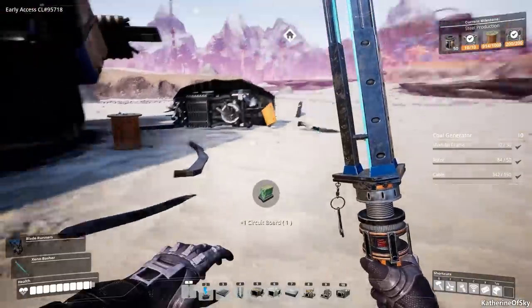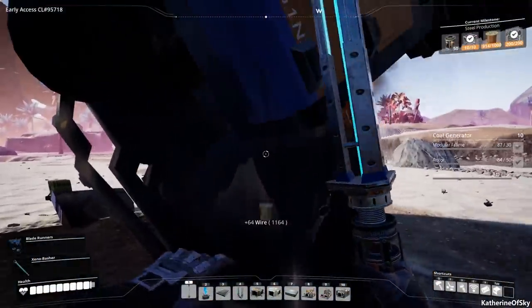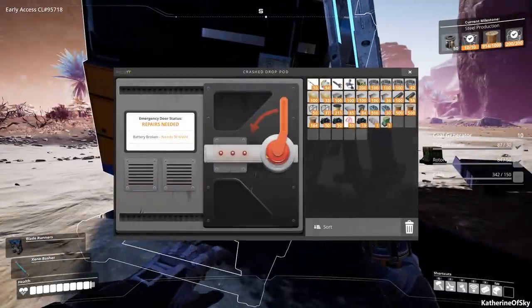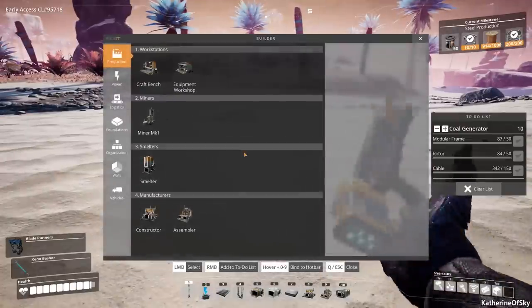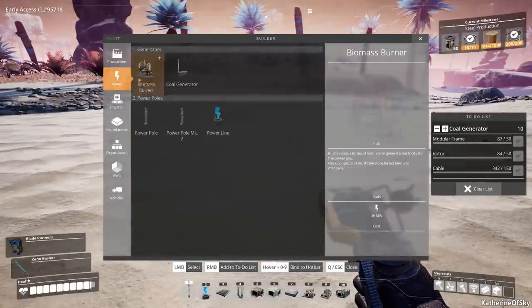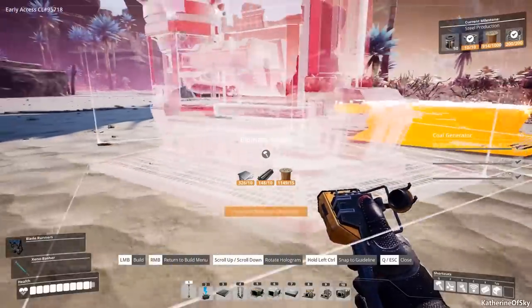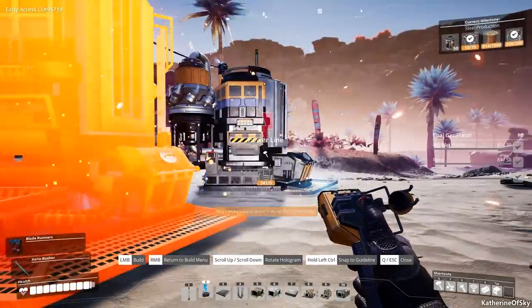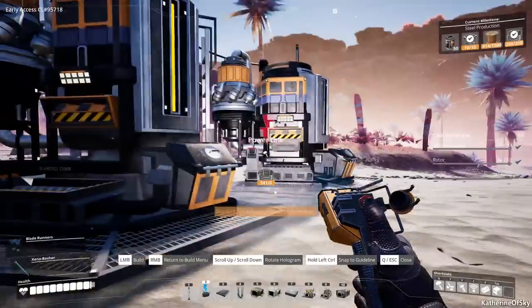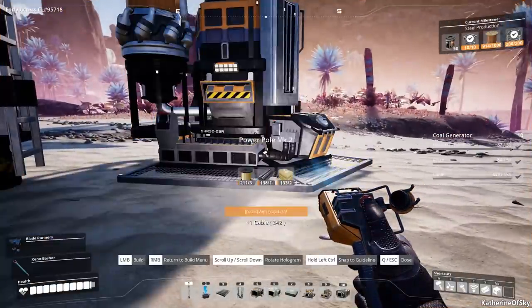Circuit boards. Hello, what are you about? What do you need? You need 30 megawatts. Can we make that? Let's try to build a biomass generator. I don't know how much they produce — 20. So we need two. And these can only have one connection, so you cannot connect them to other things.